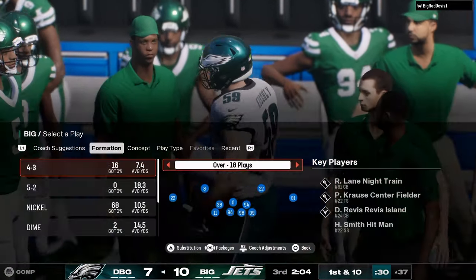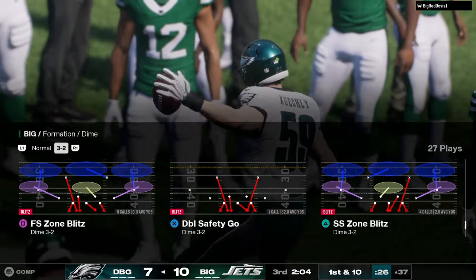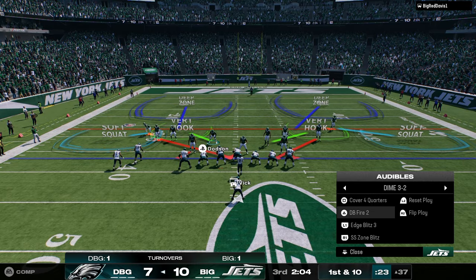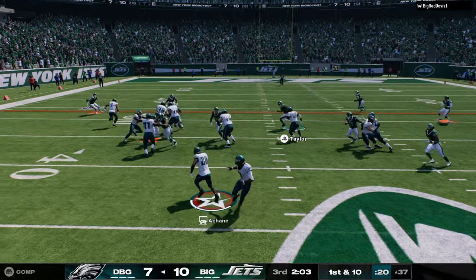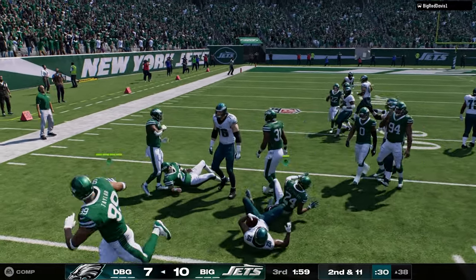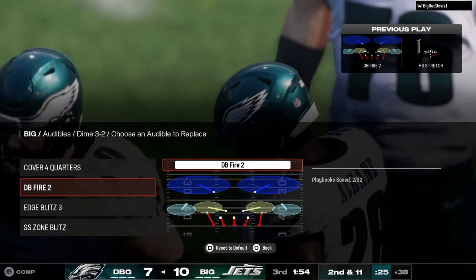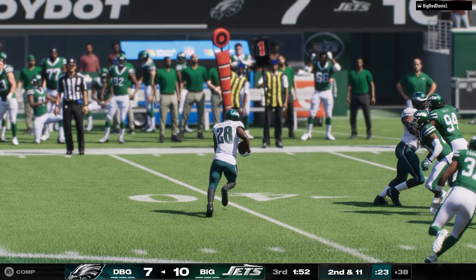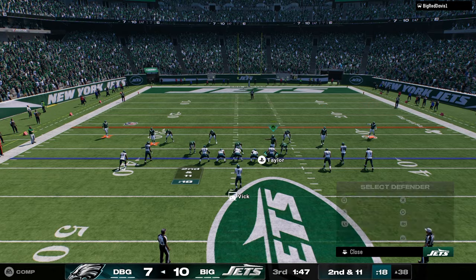One thing I forgot to talk about — fumbles. Essentially the way this game plays, you really don't want to not play on conservative ball carrier, because there's no good ball carrier move. You try to do a ball carrier move and because there are no good ones you just end up fumbling, so you don't want to do that.